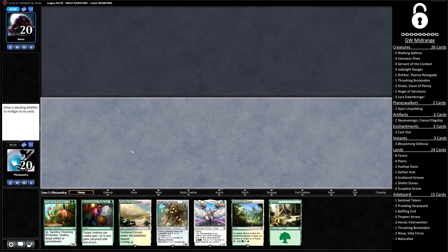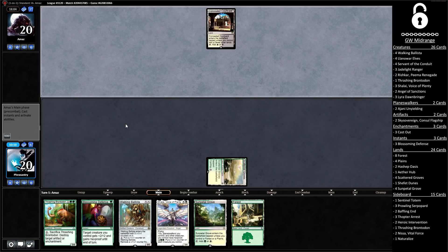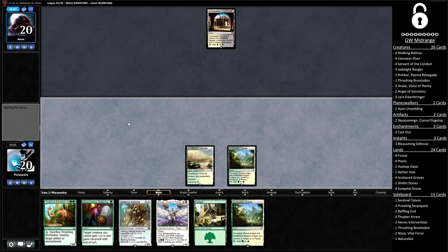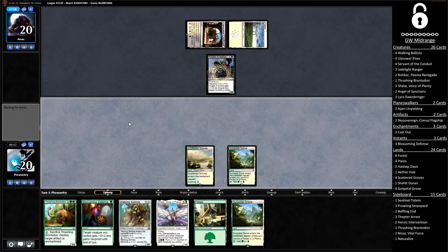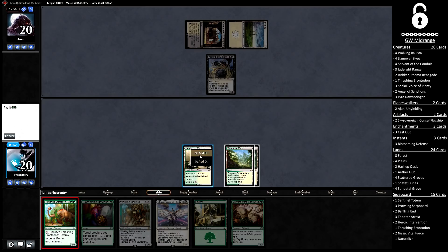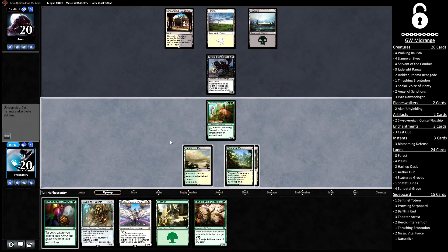A pretty reasonable opening seven for game number three — decent hand on the play, though a little slow. Our fourth land is good. We could run out our Walking Ballista, but it doesn't really do much, so I'm just going to pass the turn. Knight of Malice from the opponent — fine. We draw a Servant, which would have been awesome last turn, but this turn it's definitely time for our 3/4. The opponent's just playing a land and passing, which is nice.